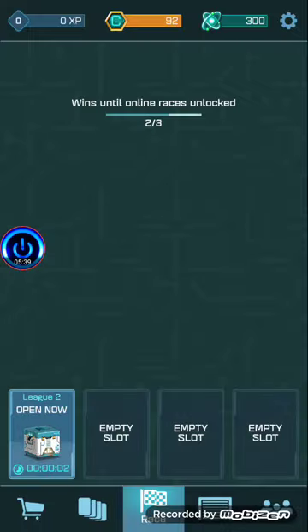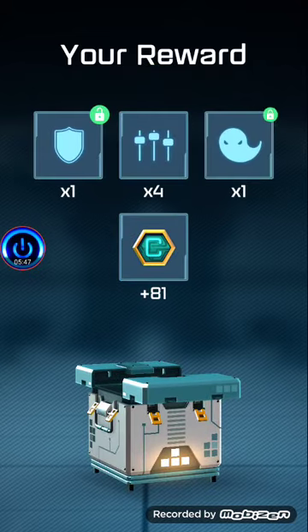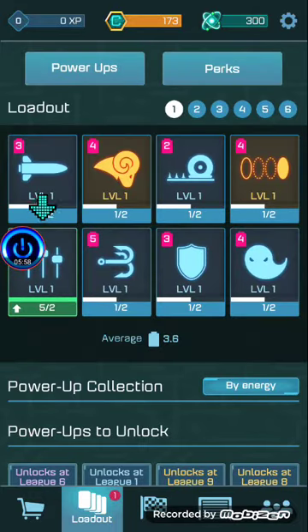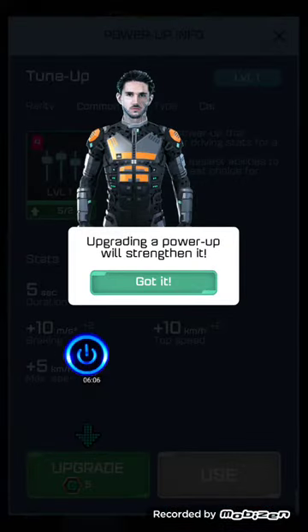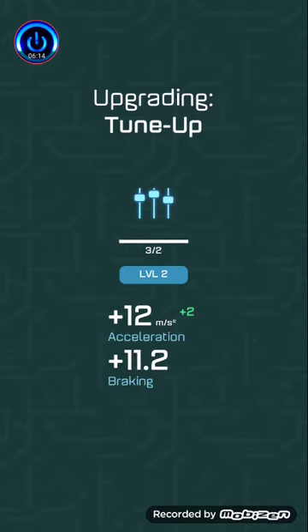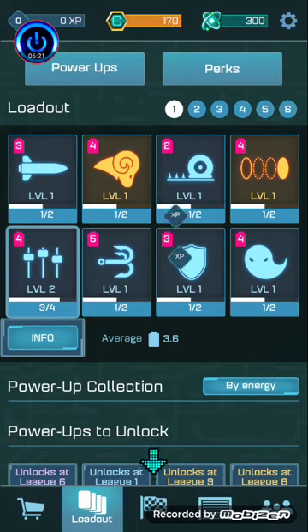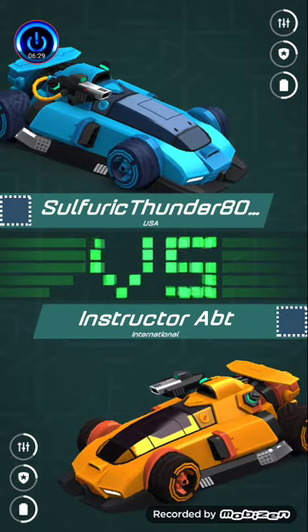Online race is unlocked — to unlock, open now, sweet. What do I get? Shield, ghost maneuver — I believe that's the name of that power-up. I really like this game. I wonder if there are achievements. I can tap to upgrade with five credits — upgrading a power-up green. Upgrading power will strengthen it. Upgrade tune-up. Acceleration, braking, top speed, and max speed — awesome. That's how I gain XP. Looks like there's another instruction race. I really do love this game.